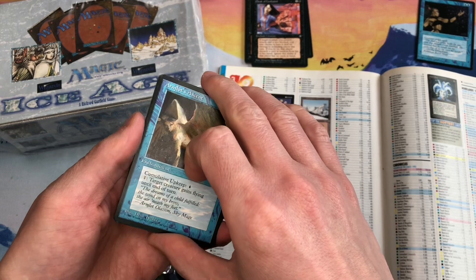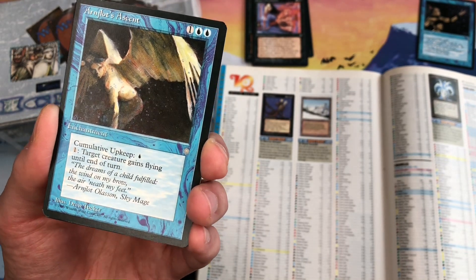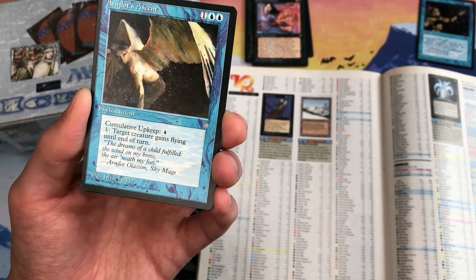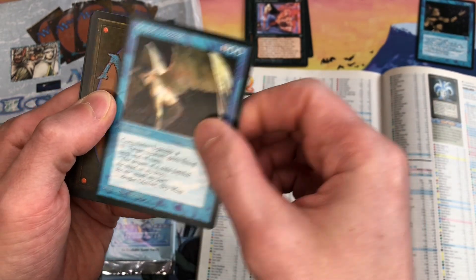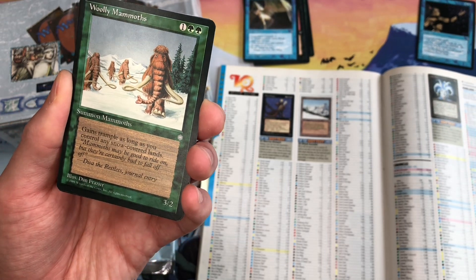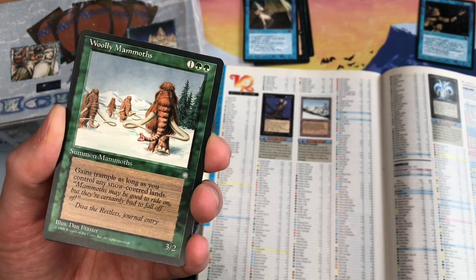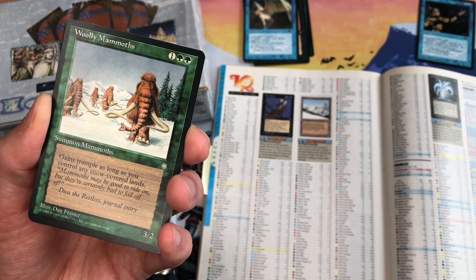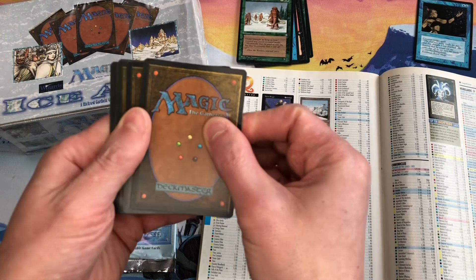Margaret still does conventions, so if you want cards signed by her, go find her at an event. Next we have Auratog — it has a cumulative upkeep of one blue and features an angel-like figure by Drew Tucker. Then Woolly Mammoths by Dan Frazier — love this card. It gains trample as long as you control snow-covered lands. TCG Player has it at 17 cents, so not expensive.